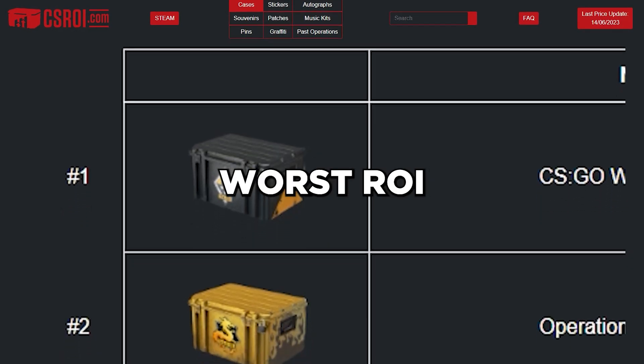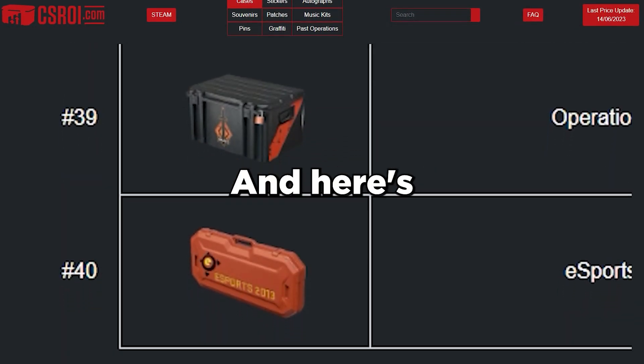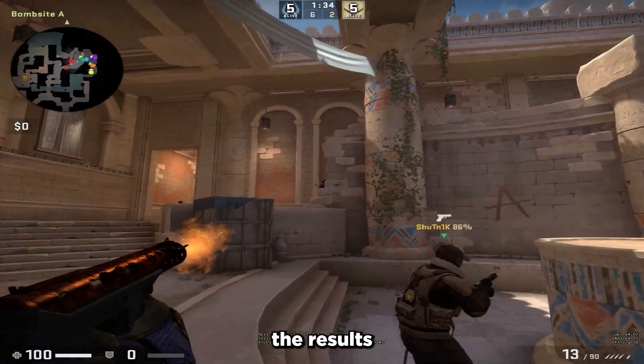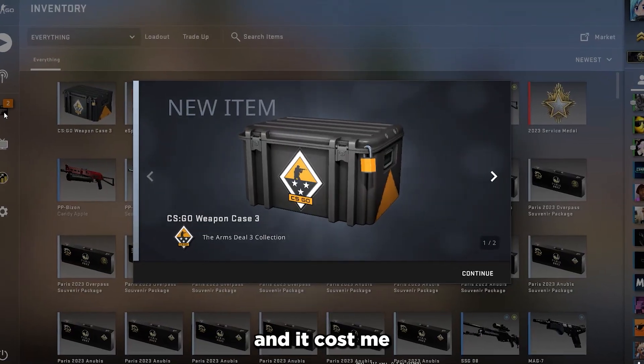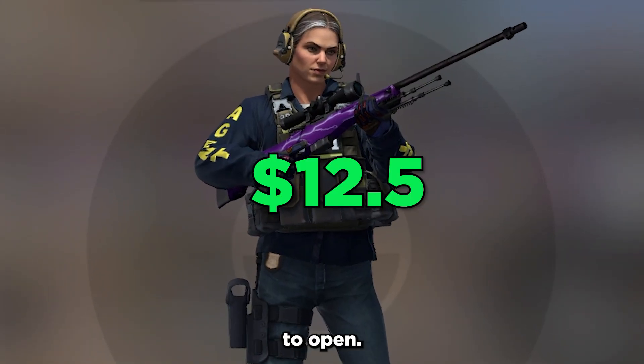I opened the best and the worst return on investment CSGO cases and here's what I got. I'll compare the results at the end. Starting off we got the best ROI case, which is the Weapon Case 3, and it cost me around $12.50 to open.